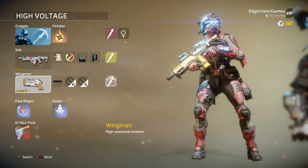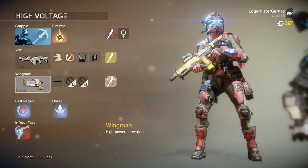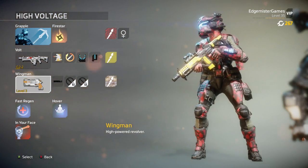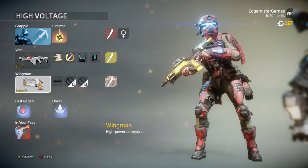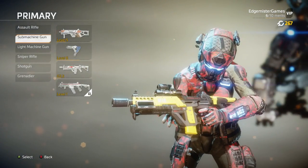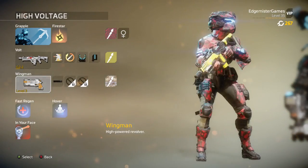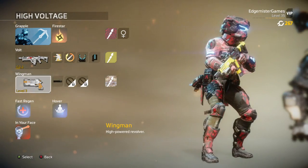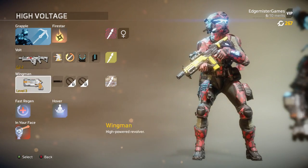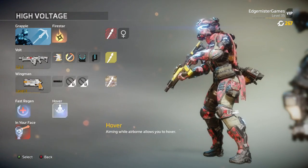I'm using the Wingman on this class — it's the only class I use the Wingman on. I'm not the biggest fan, but this thing can one-hit headshot. It's basically a hand cannon from Destiny; it even looks like the Exile's Curse. It has pretty rough range though. My friend does extraordinarily well with this gun, but I don't. The Hover makes the whole class feel like Halo 5.